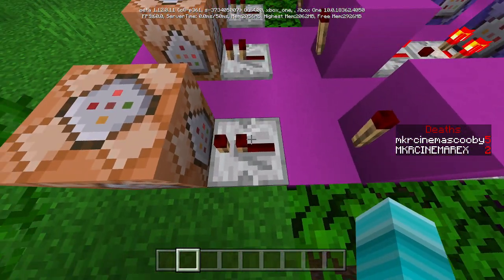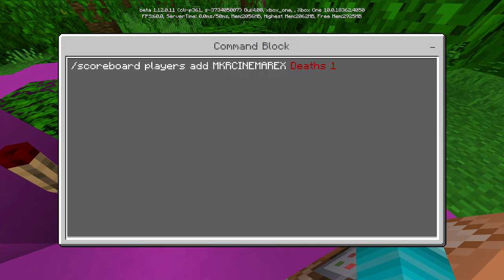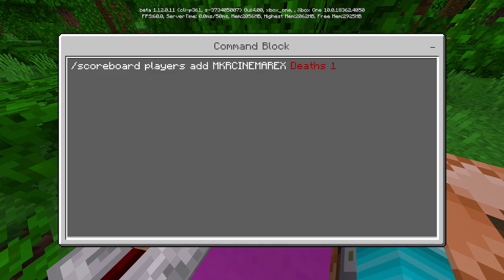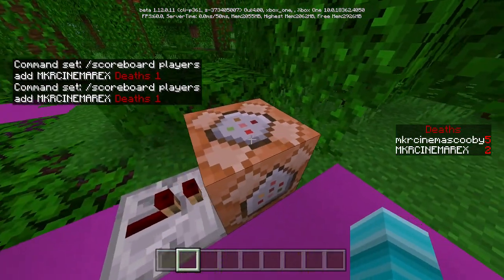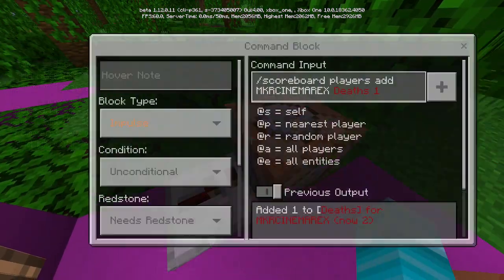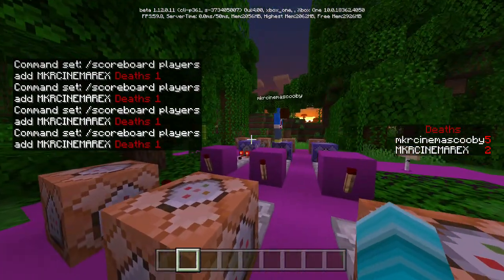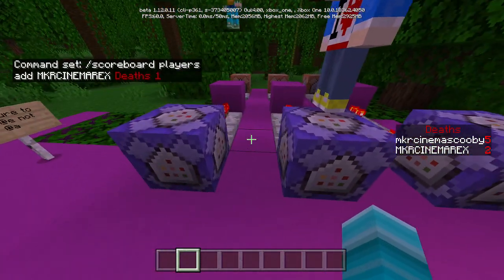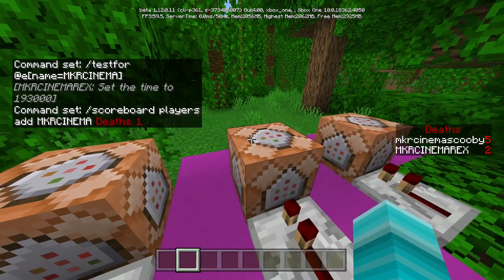Then you build this contraption: a comparator, then a repeater, then any block, followed by a redstone torch, then another repeater. Then build another command block and put in: /scoreboard players add [player name] deaths 1. The 'deaths' part comes from the name of your death counter, and the '1' is what gets added each death. You can put the display in red or whatever color you want. For every player in your world, you make exactly the same thing — the only thing changing is the player name.